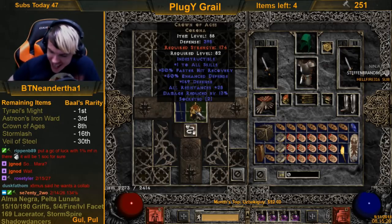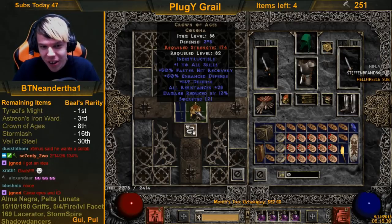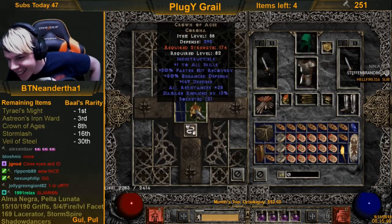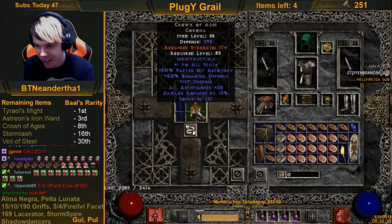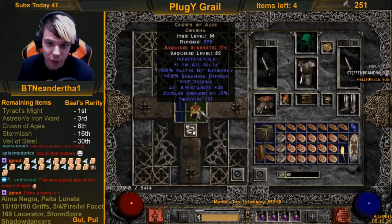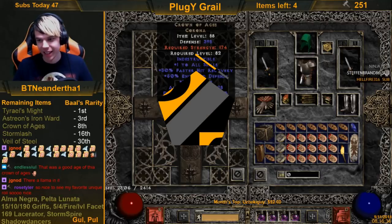Look at that roll — even 149 defense, that's sick! That's like really freaking good. Max defense is 399 — this is 398 out of 399. Then 28 out of 29 all res, 13 out of 15 DR, and two sockets. What?!